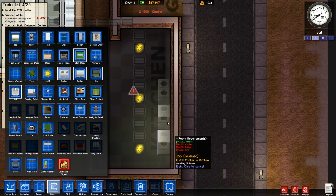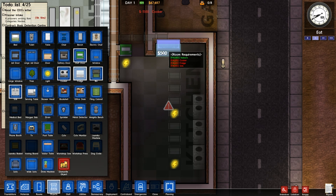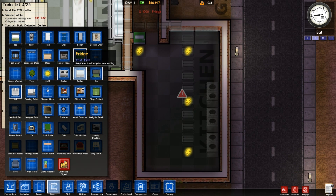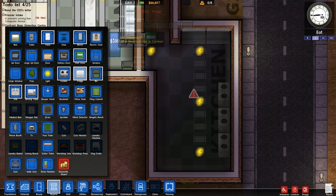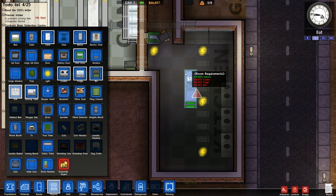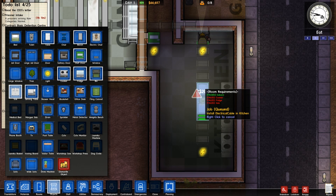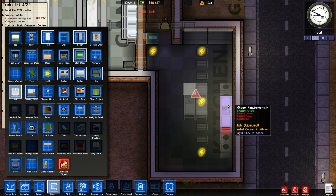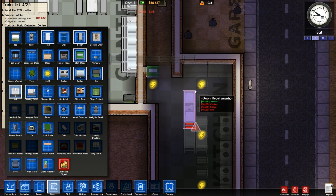And we've got some fridges — do we fit two in there? We can, awesome. Let's add another one. Also I need to add some sinks. I'm going to add one like that and then add one like that — so it's got like two sinks side by side, which is quite cool.